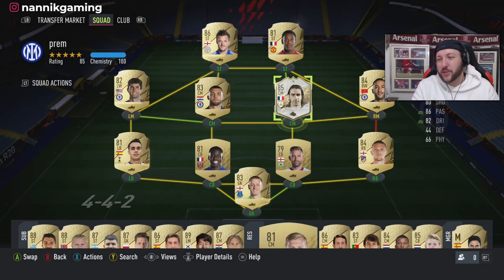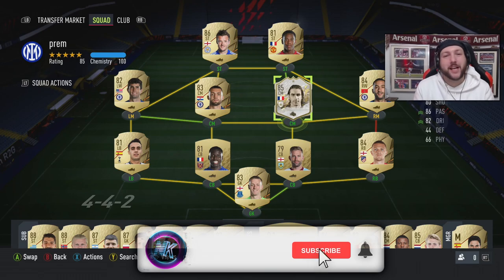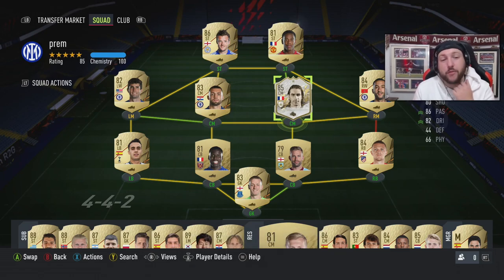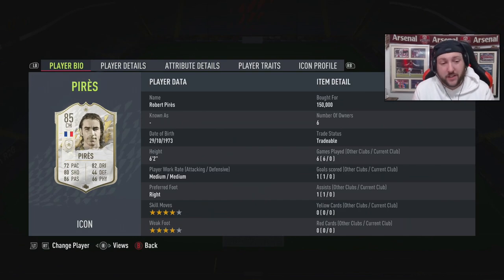Welcome back to another FIFA 22 video. If you're new to the channel, make sure you hit that subscription button and turn on the notification bell so you don't miss a video. Today we have the 85 Robert Perez icon. We managed to pick him up for 150k and I'm looking to sell him for around 160k, so we're going to make a small amount of profit.